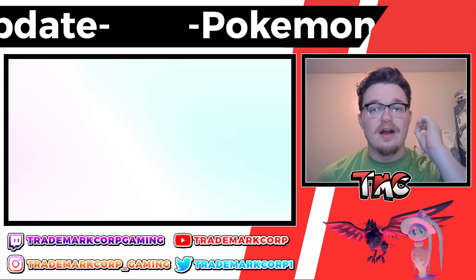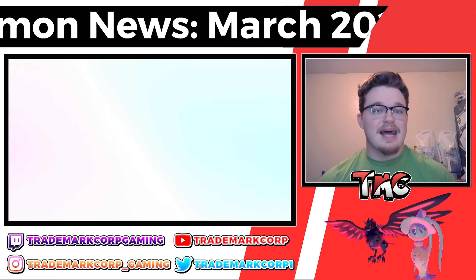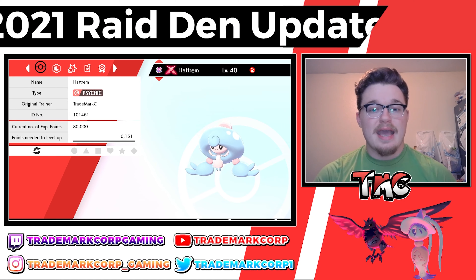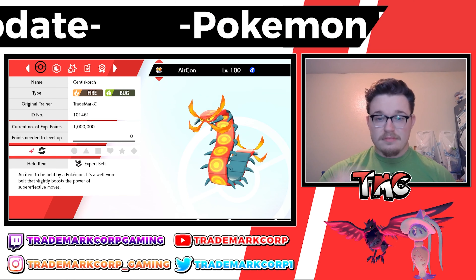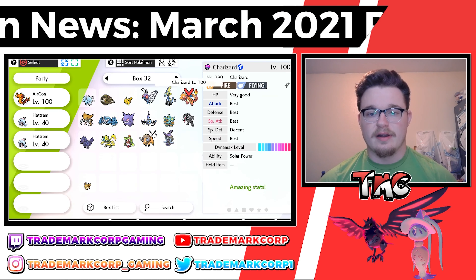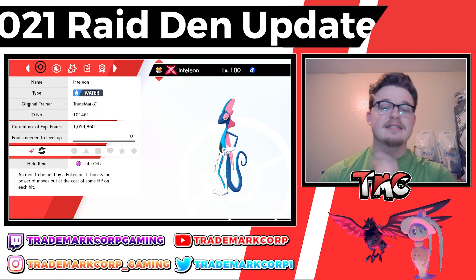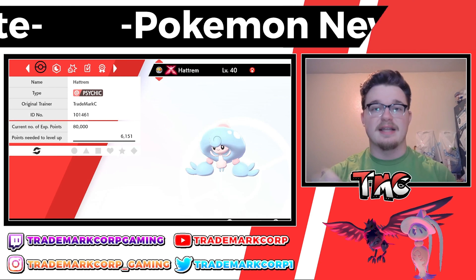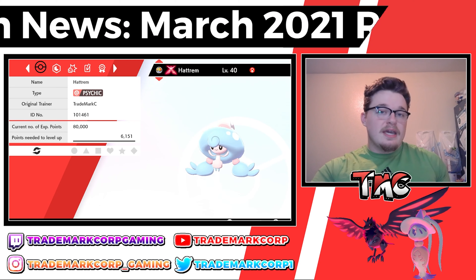Now let's get into why this Hatterene is so important — and honestly, it's not that important unless you're a collector. The reason is that little X you see there. Typically that X, which also appears on my Inteleon as you can see, indicates that a Pokemon can G-Max. As everyone who has played the game knows, if your Pokemon can G-Max it will have that symbol.